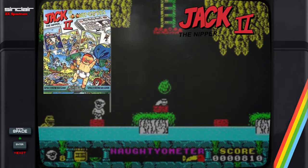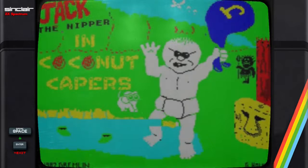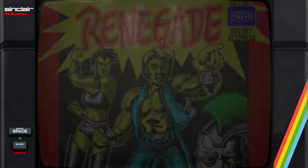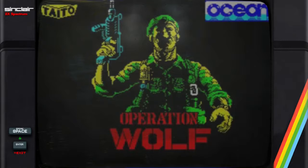You can't have a top 10 list on the ZX Spectrum without including a Jack the Nipper game - that would be massively uncool. As much love as I've got for the original Jack the Nipper game, it's the second one that I fell head over heels in love with. But for all that love, it's not my number 2. Dare I say it, it's better than the arcade original, and it's on the ZX Spectrum. Renegade is such a great, iconic game on the ZX Spectrum - I really wanted it to be my number 2. Sadly, just couldn't fit it in in the end. Another near arcade perfect port - it's got everything, including a light gun. It might not be my number 2, but those hostages still need rescuing. Get to it, soldier.